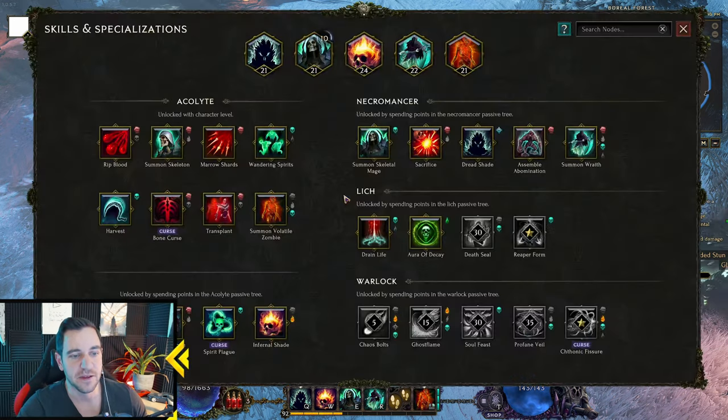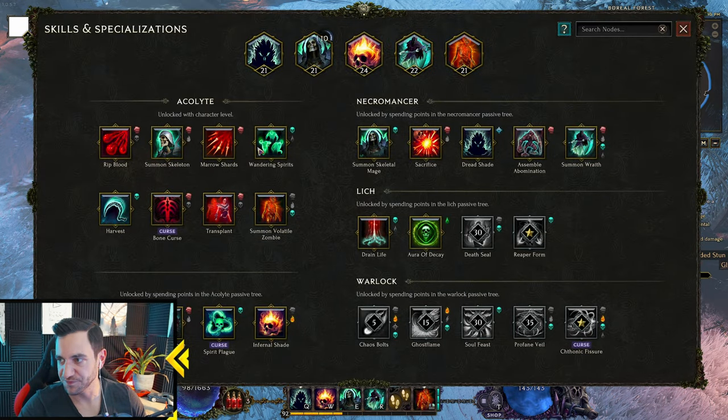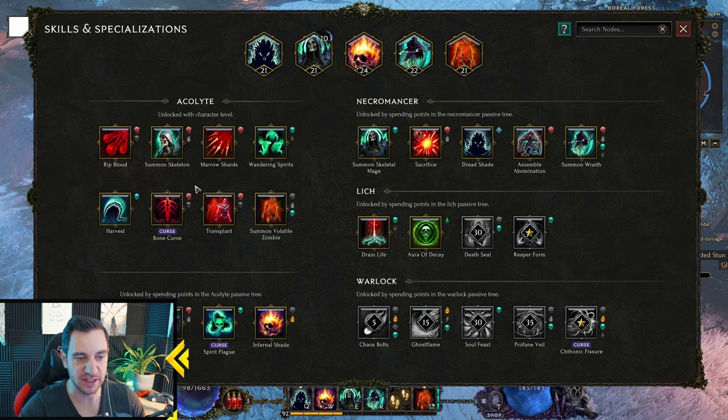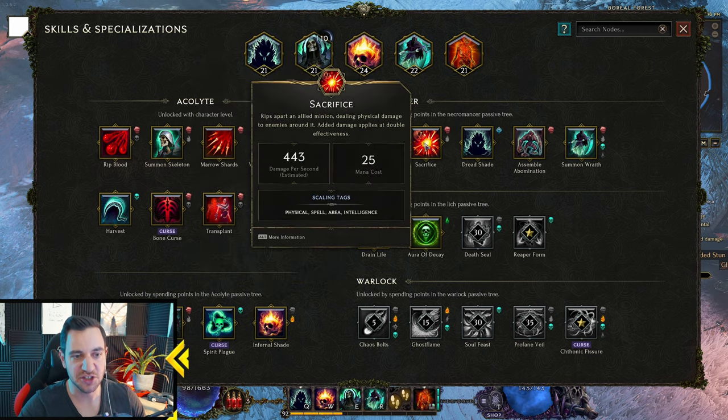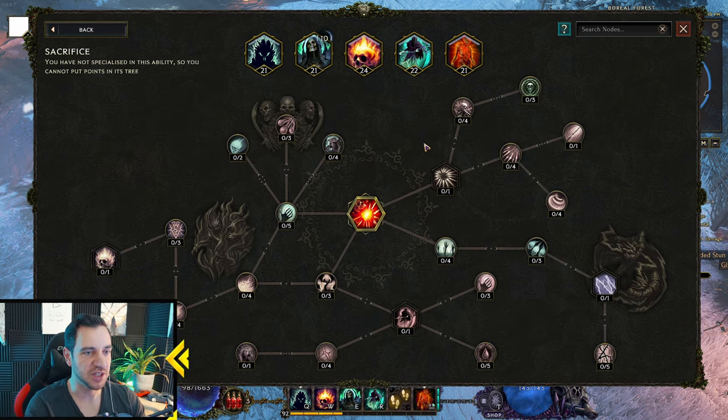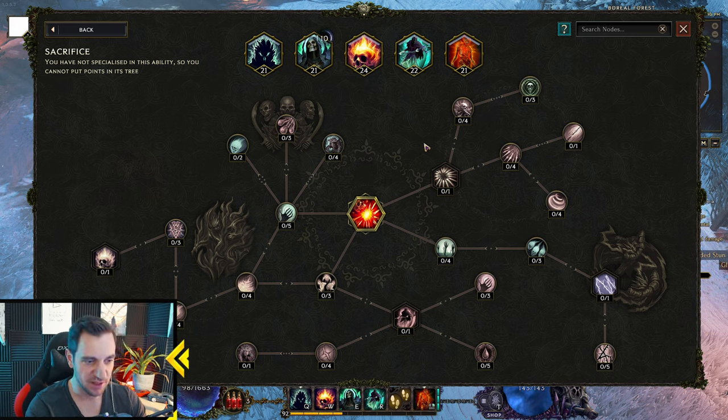The key thing is every single spell in the game — every single one, and this is just the Acolyte class — has its own passive tree. That's this times five for all classes. Each spell or skill has its own passive tree where you can completely transform it. You can turn lightning damage into cold damage, fire into void damage, void damage into lightning, fire, poison — whatever you want.